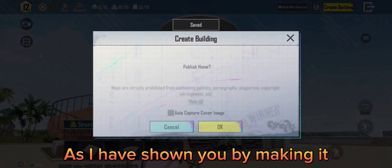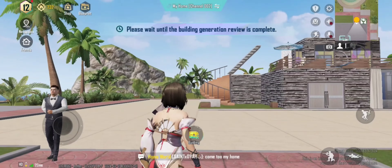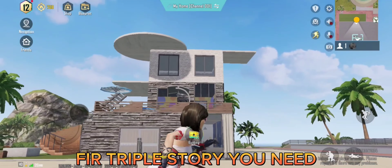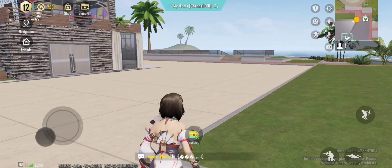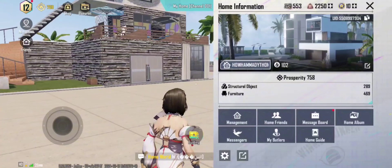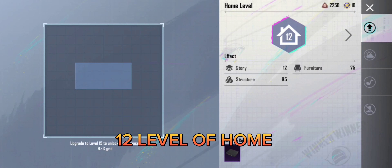As I have shown you by making it, for a Triple Story you need 12 levels of home.